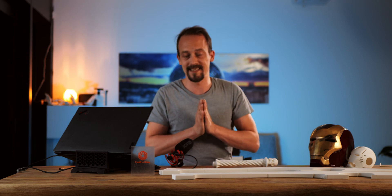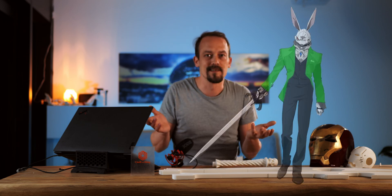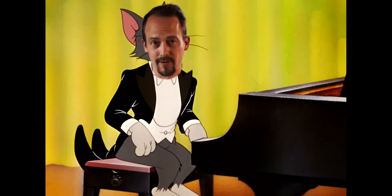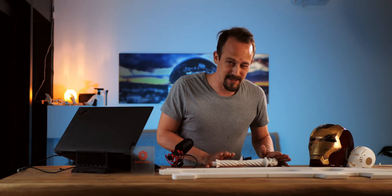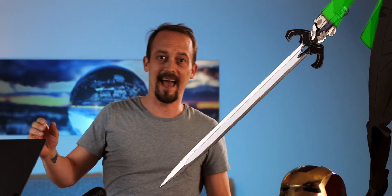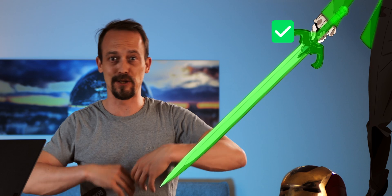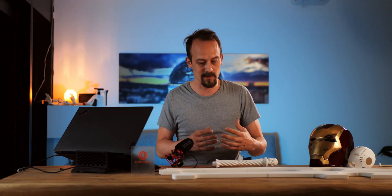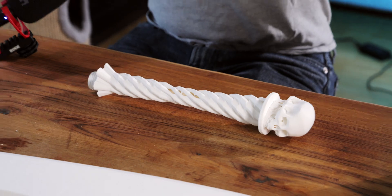As always when you do cosplays, the first thing you need is reference images. I already have this coat he has — the one with two flaps down there like piano players wear. The sword is massive. It has runes in it, it glows. So I want my sword to glow as well. I don't want to just do it with color — I want to have electronics in there, so I already started designing the electronics parts because I have 17 days left to finish it all.